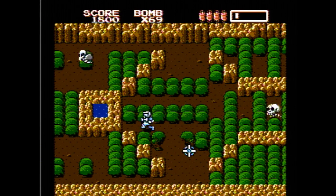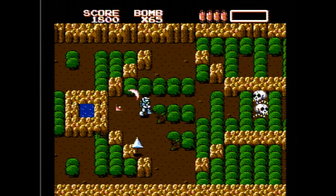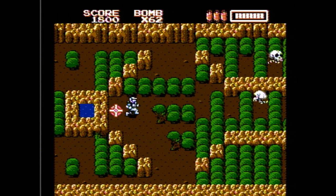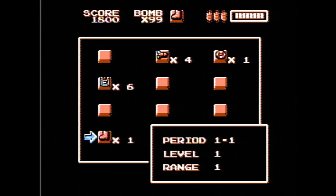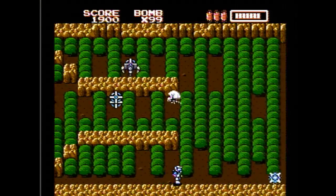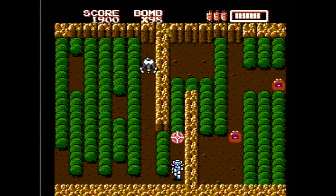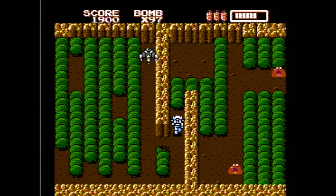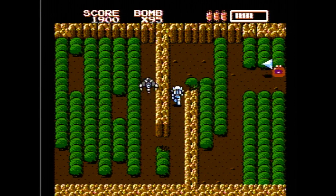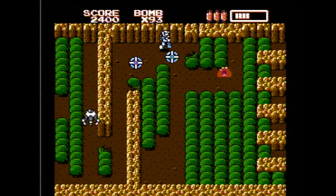Our next goal is to get to that center square of water. When we step in that, it's going to double our items — we'll get double bombs, double rockets, boots, and energy refills. I'm going to use boots and fire a rocket here. If you use boots and fire a rocket, you'll actually end up destroying more objects because you'll be traveling faster behind it, covering more distance on the screen. This is going to be useful at the end of this level for clearing a path to the end quickly.